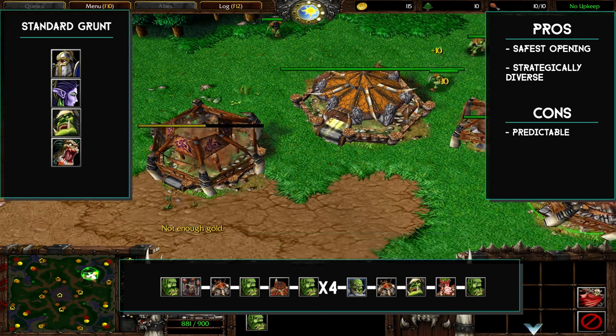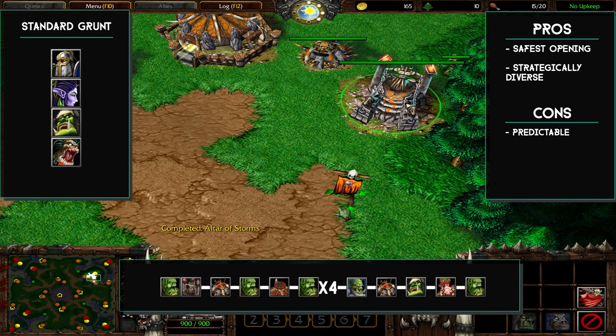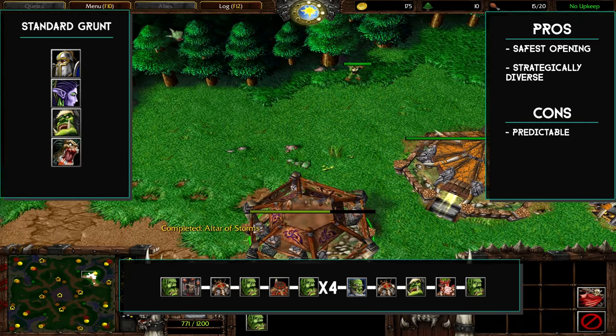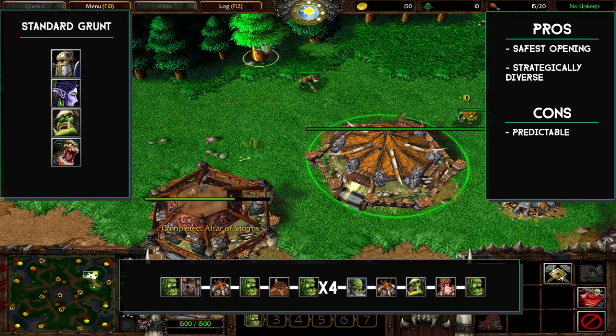Once our altar pops, we'll build our hero and then use the peon that constructed the altar to scout if you choose to. We'll just keep pumping out peons until around 16 supply.